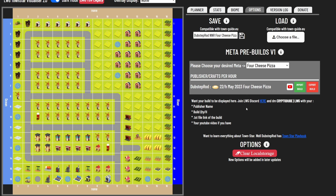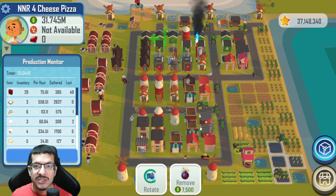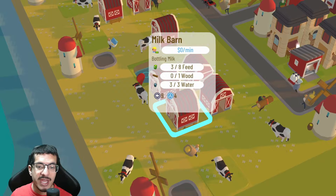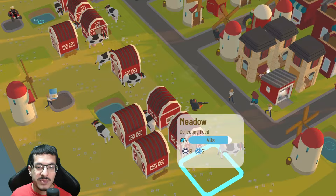That older build only does 22 per hour, whereas the one I just showcased does 25 per hour. Regardless, it gives you two different ideas to work with for four-cheese pizza design. As usual, no NFTs are required to reach this production rate. I'll mention some tips to help you improve this design further. First, pay attention to the way I rotate my buildings — I don't show every building's rotation, but notice how I rotate my milk barns.